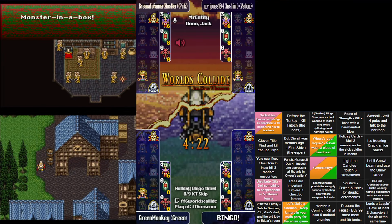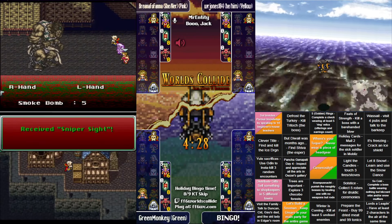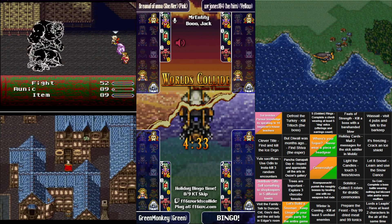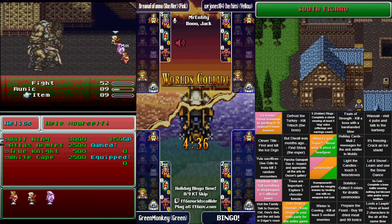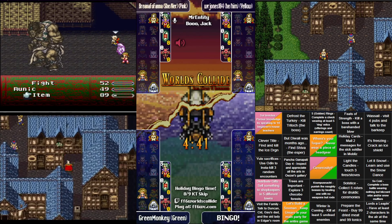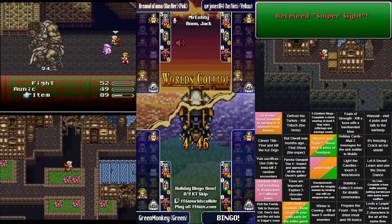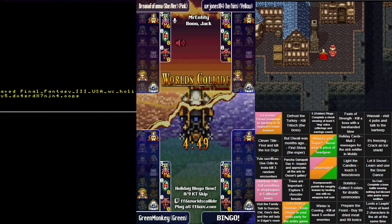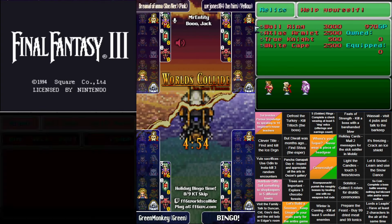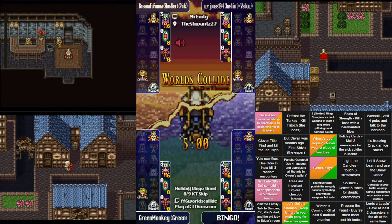Brianna's got a Monster-in-a-Box already — it's a Gigantos, which is a ton of experience if you can defeat it. It has the highest experience per level of any enemy in the game. Control doesn't sync very well with Umaro since he doesn't really have much beyond physical attacks anyway.